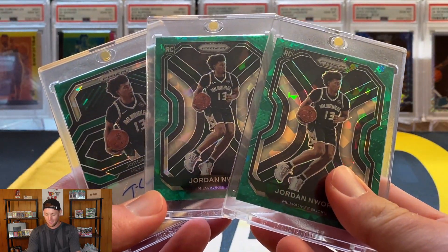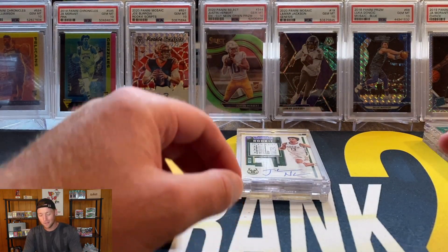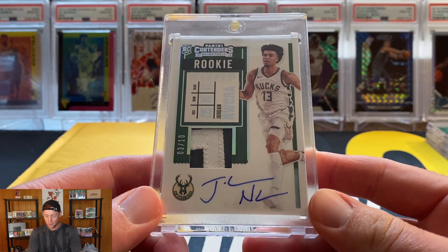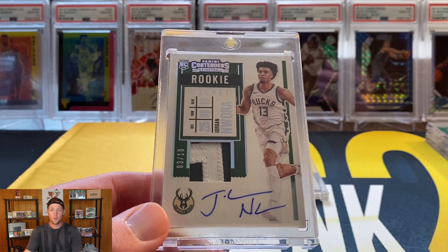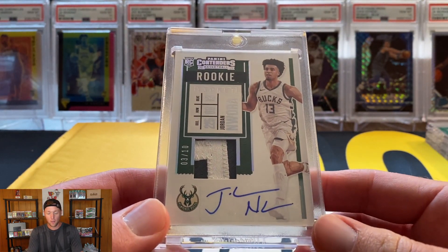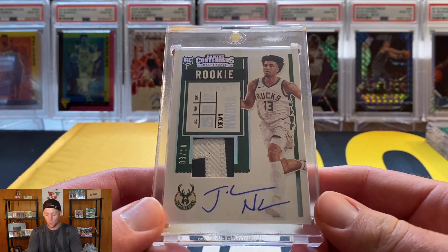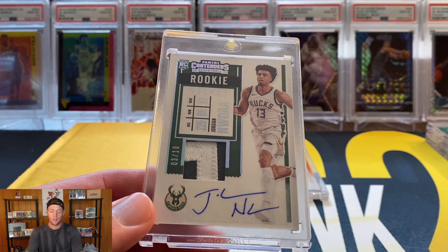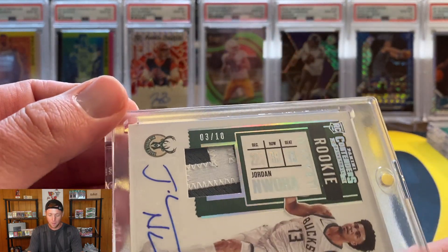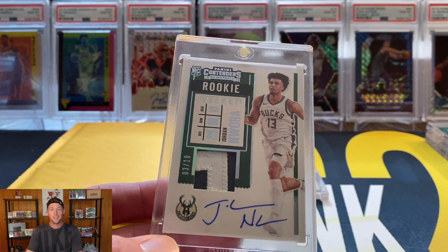Next up are some really big cards out of Contenders. This one was actually hit in a Louisville Sports Cards break — Garrett hit me up and said he pulled a nice Jordan Wara if I wanted to contact the seller. We were able to work out a very reasonable deal, so shout out to him. I was able to pick up the Jordan Wara Contenders RPA numbered to 10 — this one is 3 of 10.